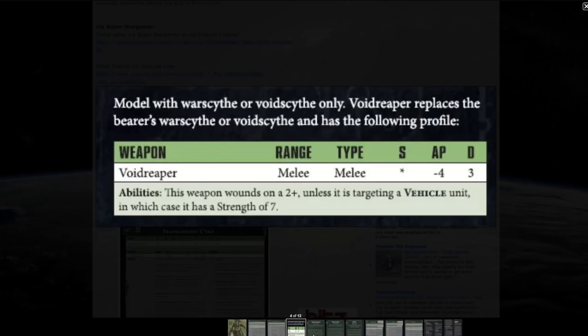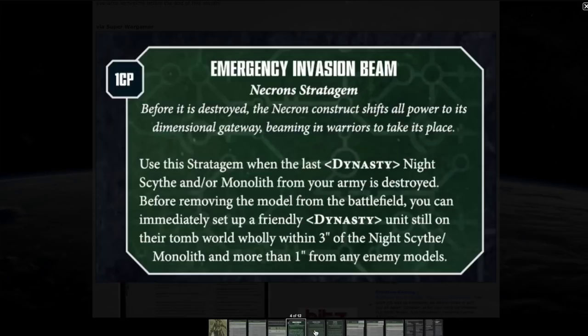Here's the Void Reaper, available to models with a warscythe or void scythe only — it replaces the bearer's warscythe, so this is potentially a relic. In melee, against vehicles it's Strength 7, but against anything else it wounds automatically on a 2+ regardless of toughness. So you could go up against a Hive Tyrant, Carnifex, Eldar Avatar, or even another C'tan shard and still wound on a 2+. At AP -4 and D3 damage, this will put down big wound creatures. Against vehicles it reverts to Strength 7.